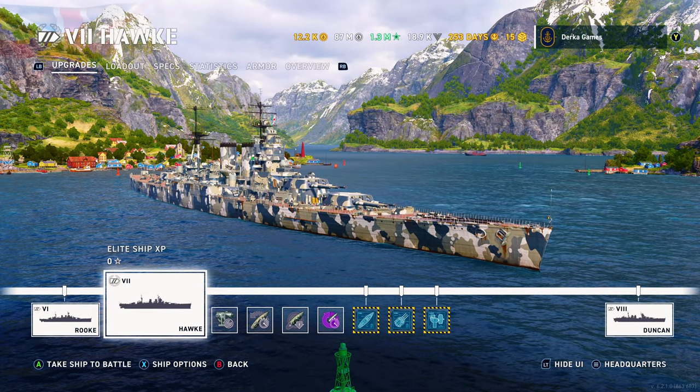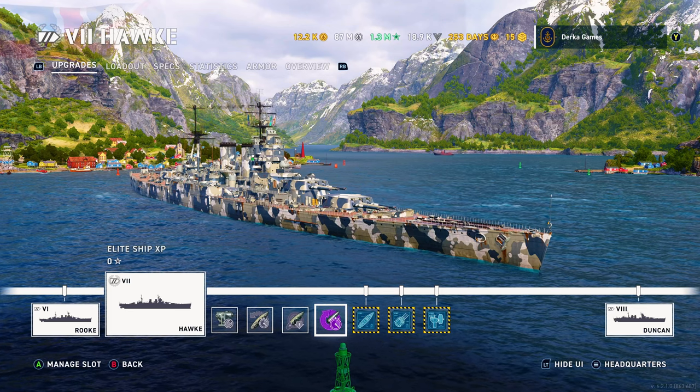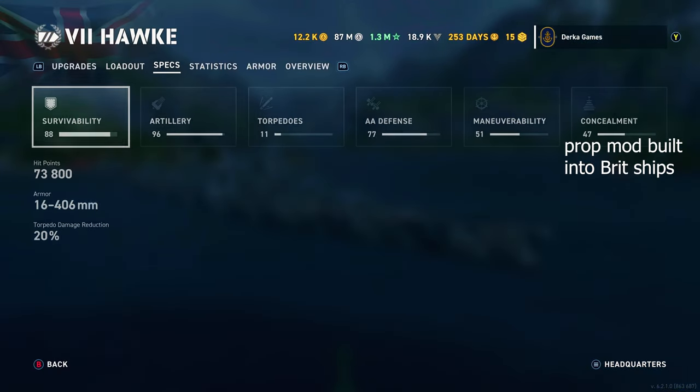The build I'm using to achieve full DPM and reload is: Aiming Systems Mod 1, Propulsion Concealment of course, and Main Battery Reload in slot 4.